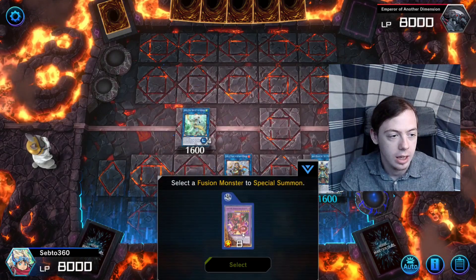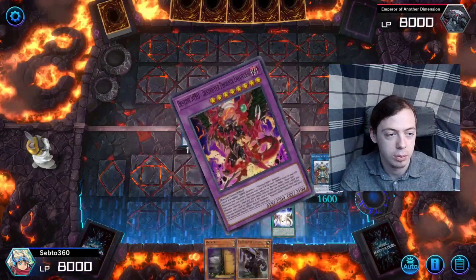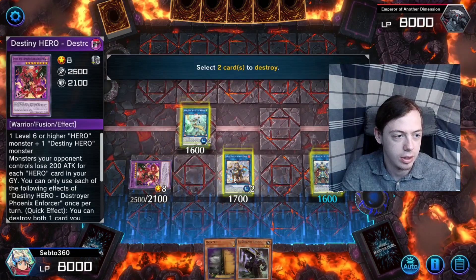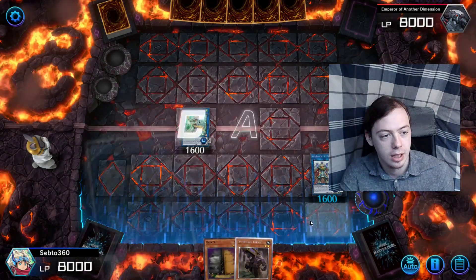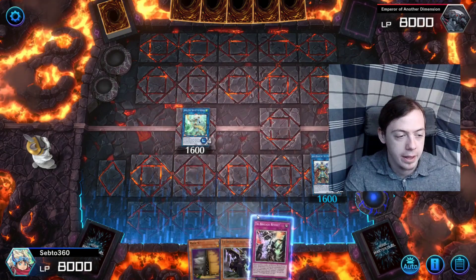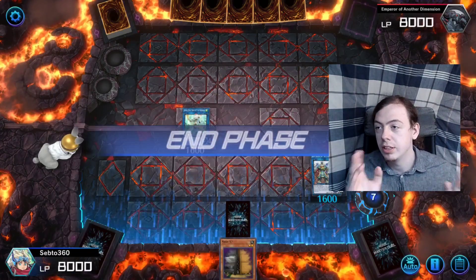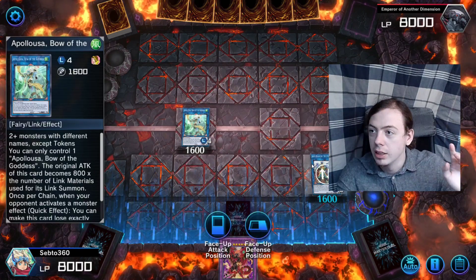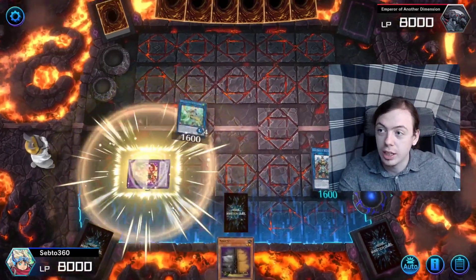Activate Fusion Destiny from hand and summon DPE using Dasher and Celestial as materials. Activate DPE's effect — pop itself and pop Bear Boom. Chain link Bear Boom and chain link DPE. DPE resolves, add Re:Fault to hand. Set Re:Fault — it's like magic: DPE returns. Our end board is Appalooza, Double Dragon Lords, Re:Fault which gives a draw, and a DPE. That's a pretty good end board.